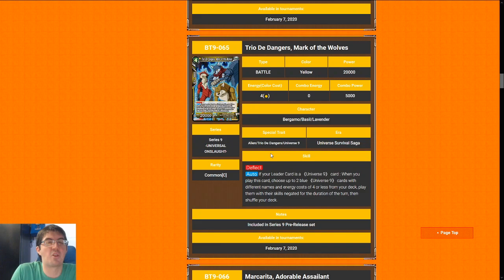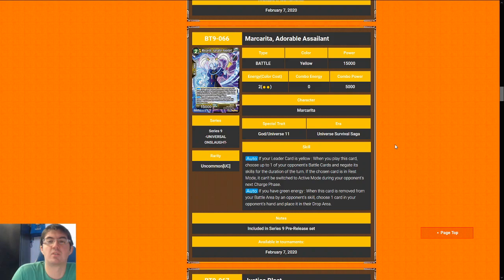Next up is Treated Dangers, Mark of the Wolves — for some reason I read this and think Fatal Fury. Four-cost 20k with no effect — yeah, that's an okay stat line. I'm going to give it at least a five even if it is basically vanilla and slightly overrated. There are worse cards you could be playing; paying four for a 20k will at least potentially win you the game.